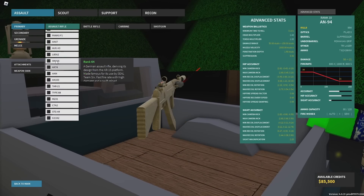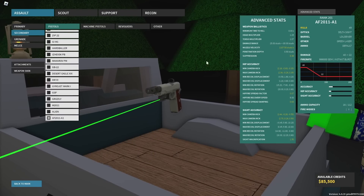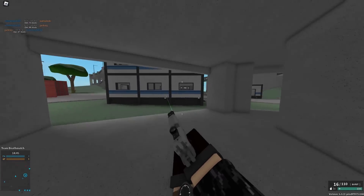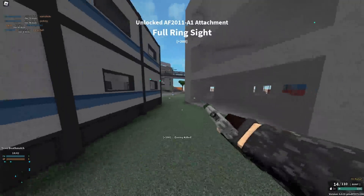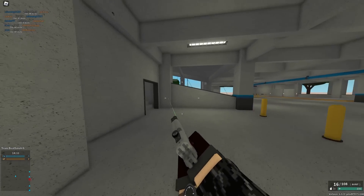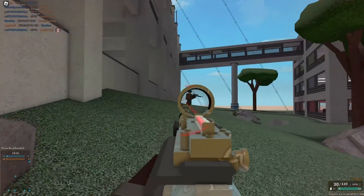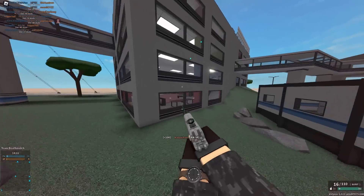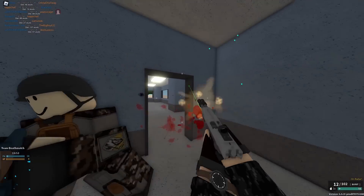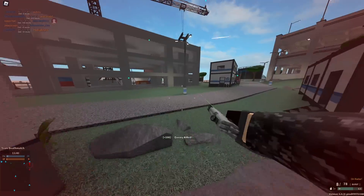After the initial burst the AN-94 goes to 600 RPM full auto, which is pretty good — so it has that initial burst and if you hit those two shots it's basically an instant kill, plus a solid full-auto mode after. However, technically there are two options that are faster. The AF-2011 has a 999,000 RPM burst — it's basically an instant burst and can instant kill. The other option is shotgun sniper rifles and anything that can one-shot, which are essentially 0.00 seconds — instant kills.